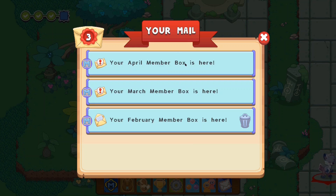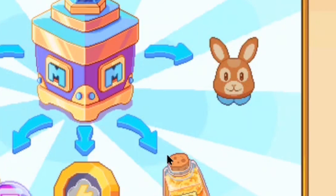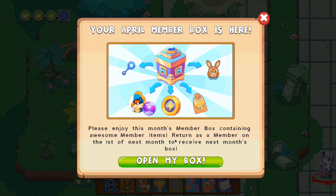Let's open the April membership box and then head over to the March and then see the February one. Your April membership box is here. So it seems like we're getting a bubble wand, an Easter Bunny helmet or a house decoration, an Aquasur Morph Marble, along with some arrows and a power bonus potion. Please enjoy this month's membership box containing awesome member items. Return as a member on the 1st of the next month to receive the next month's membership box.